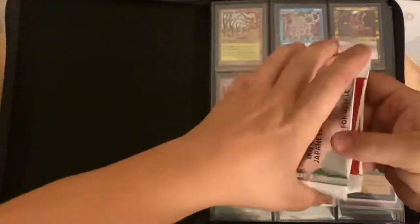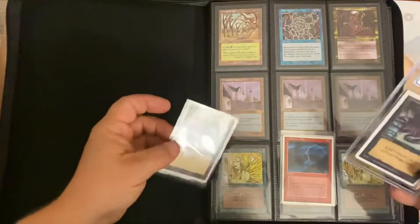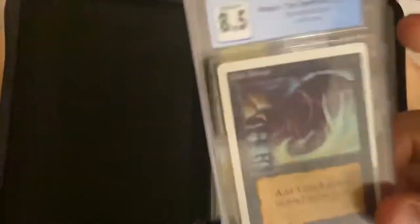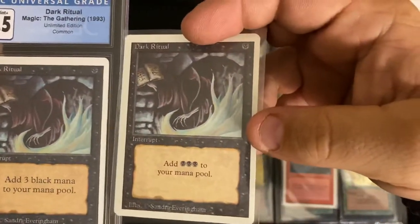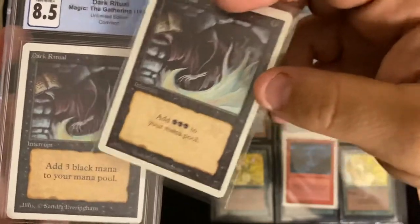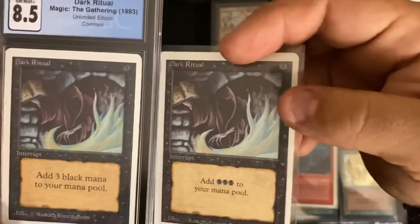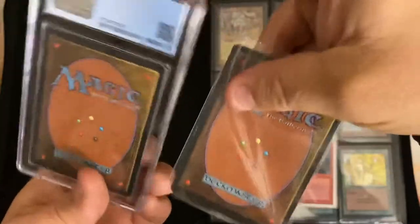Next thing I wanted to cover was the difference between Unlimited and Revised. So we have an Unlimited graded Dark Ritual and then my Revised Dark Ritual. As you can tell, one has the text 'add three black mana' whereas the other has the actual mana symbol, so that's one key difference between those two editions.